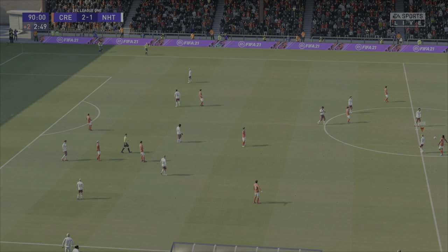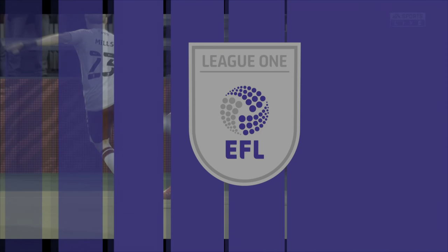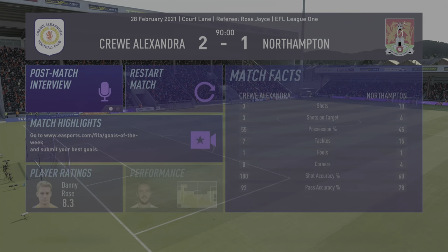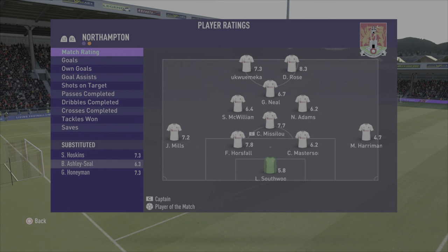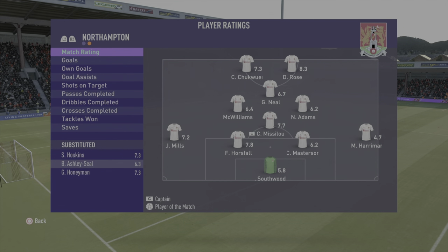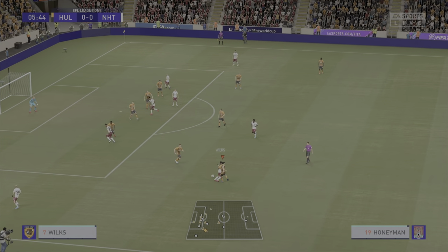Not much time left, there is the full-time whistle. Caleb Chukwumika there with a promising little cameo, but it's not enough in this one. Ratings say there's a good match for Danny Rose, but look at Harriman — 4.7. Now we play Hull. It's Southwood, Mills, Horsfall, Masterson, Faiola, Misaloo, Honeyman, Hoskins, Neal, Chukwumika and Rose — sticking with this diamond. Faiola is in for Harriman, and we're seeing how this one goes. Honeyman is tackled, playing against his former club of course.